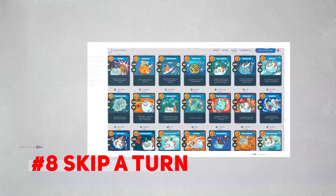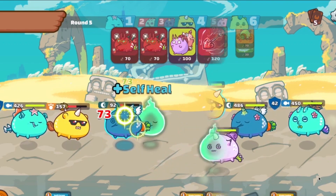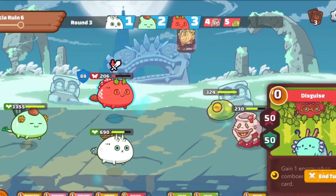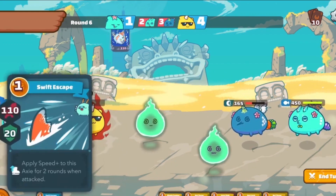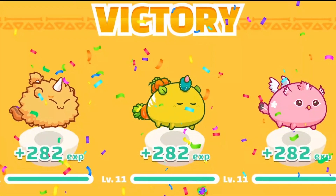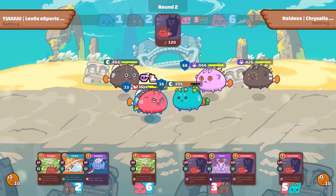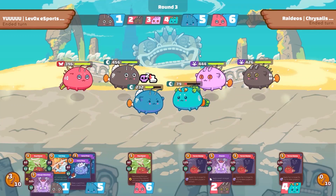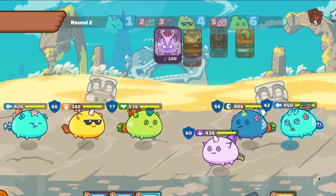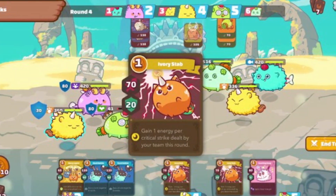Number 8: Skip a Turn. One would think why skipping a turn is a sane decision — it makes no sense, right? The reason is that cards require energy, and if you run out of energy, you can't do any moves in a round. Skipping a turn allows you to save energy and gain more the next round. Strong cards require energy, so some players skip a round to have the energy to use that card and deal a ton of damage the next round, potentially knocking out one enemy Axie. Some strategies involve turtling up — skipping a round unless the Axie survives and deals damage the next round. Don't hesitate to skip a turn and be mindful of your opponent's energy as well.